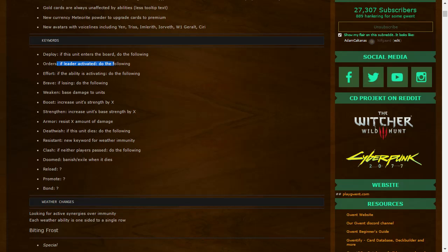'If leader activated, do the following' — so Saskia is a card that enters the battlefield when you use your leader. Orders/Effort: if the ability is activated, do the following. So if you use your ability, this triggers. 'Brave: if losing, do the following' — we're just gonna see examples of these cards, which would be a better way to show off the effects.